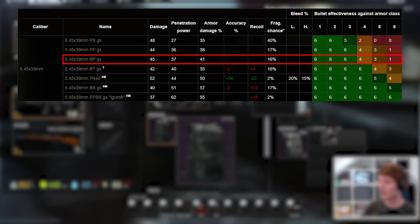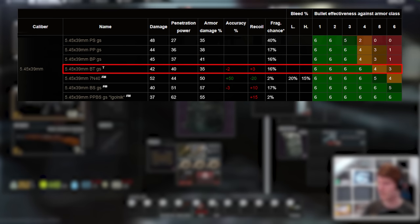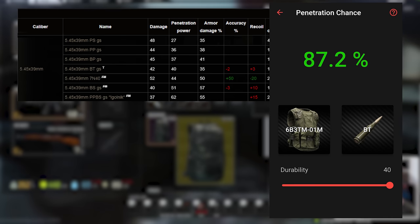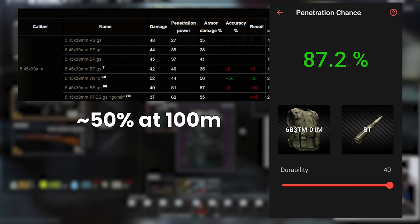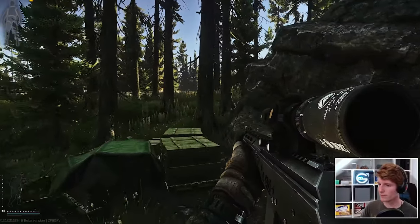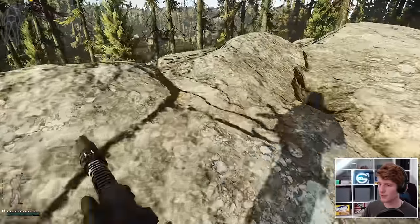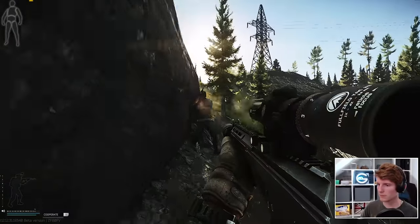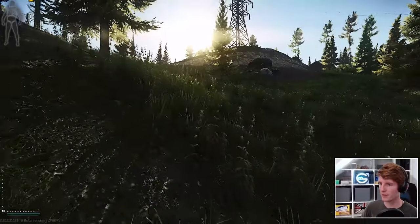BP rounds with one more damage and pen aren't really much better. However, BT with 40 pen is pretty decent as a class 4 buster. This helps mitigate the drop-off in penetration significantly, and with 87% pen chance at point blank and about 50% at 100 metres against class 4 armour, it's much more usable at range. At 100 metres we are under 40 damage though, which is the main problem with 545 — as you gain in chance to defeat armour you lose on damage, and can struggle to kill at range unless you get a headshot. Even then it can be possible to not kill through a class 4 helmet once damage reaches near 35, as the mitigation on penetration can take this lower than head HP.